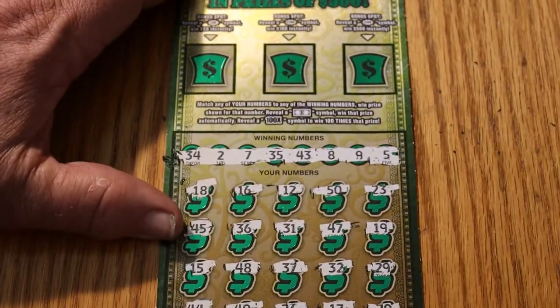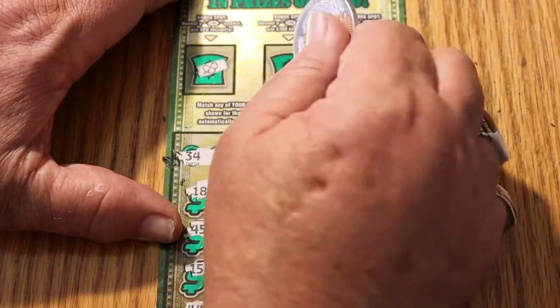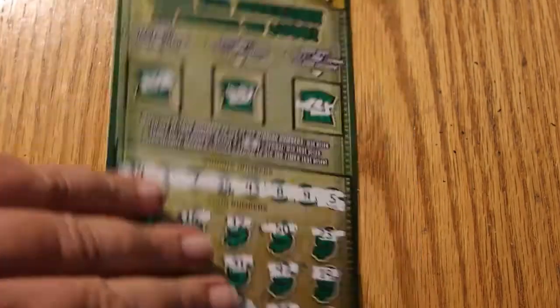And now we will see the bonuses — a clover, a ring, and a bell. So we've got nothing on ticket 009.